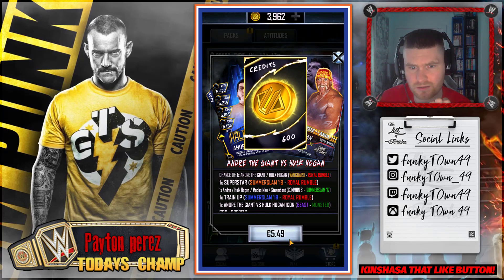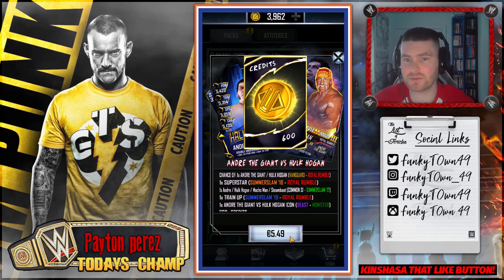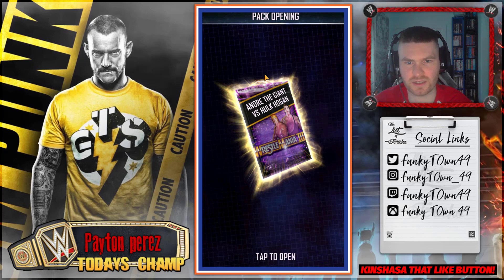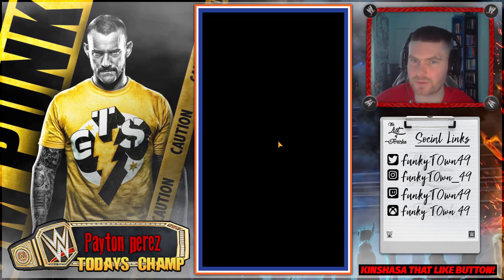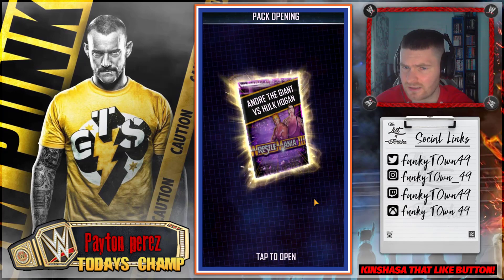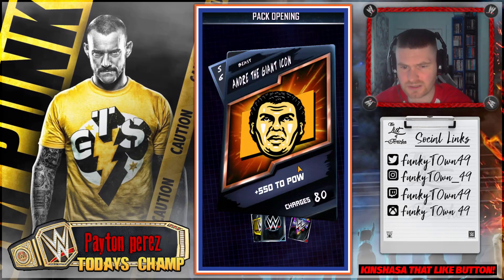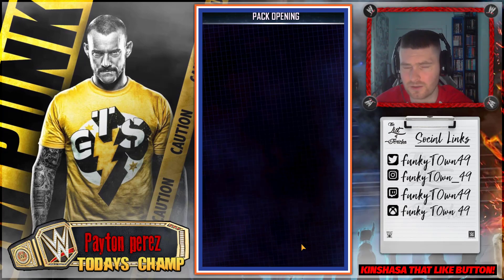I'm going to buy the pack again - just one more time. What just happened? It told me 'purchase unsuccessful' but the pack is on the screen and I can't open it. The game crashed via BlueStacks - let's go back in and see what happens. Okay, something seems weird but we do have the pack. Let's open it and find out - this is really strange, let me know if this happened to you. We got a Royal Rumble Train Up, another Andre, 600 credits again, a Legendary Hulk Hogan, and Neon Naomi. That's a completely different pack - very weird.